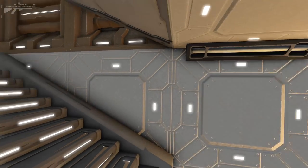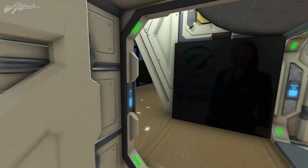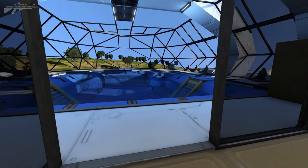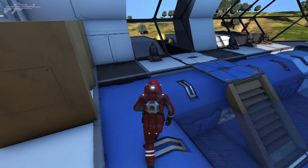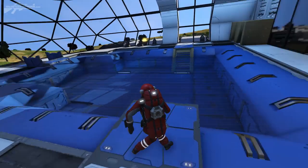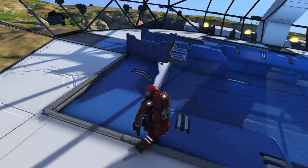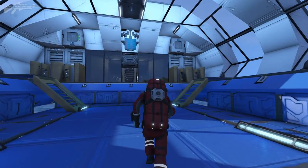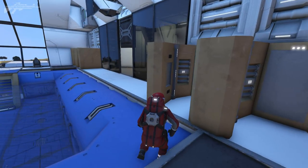Coming up onto this deck, where VIPs will tend to be, they've got a pool here at the back. Wow - I can just imagine after a really hard day of paperwork on my cruise, jumping into that pool! There's a nice little bit of water and a little diving board at this end. However, that diving board is just a projector, so if you do jump off head first you will break your neck.